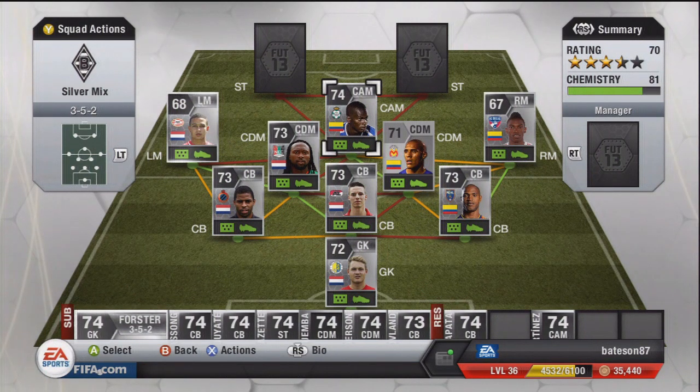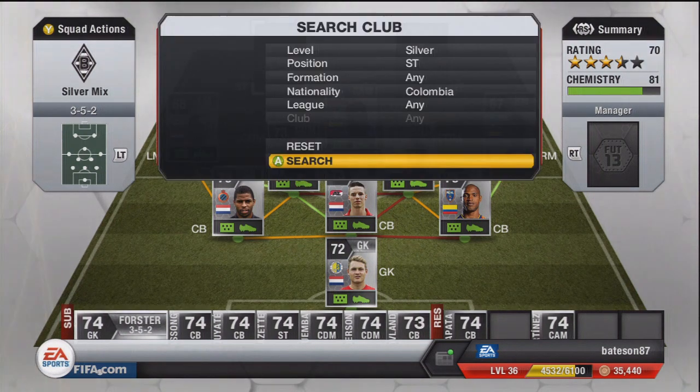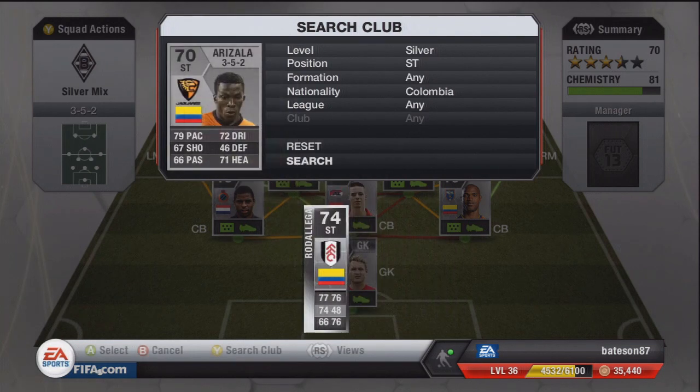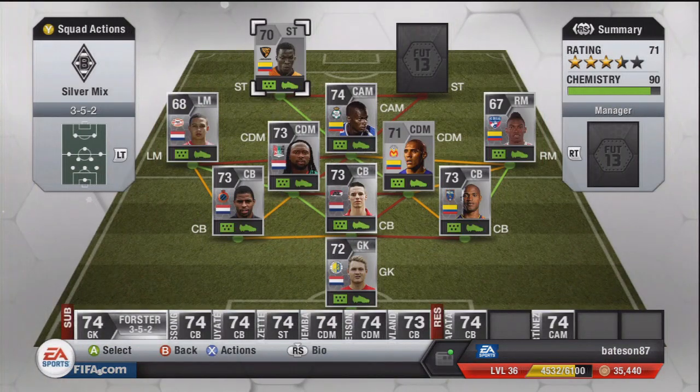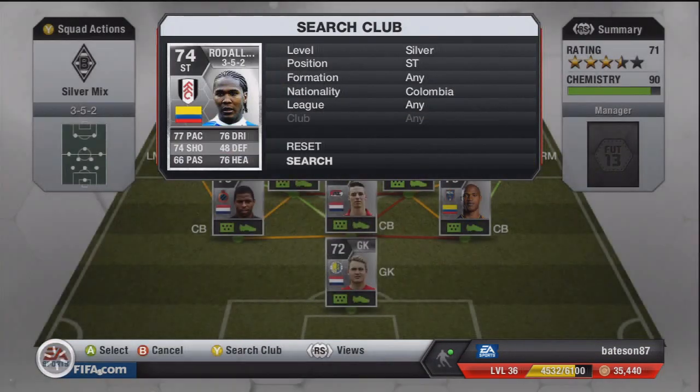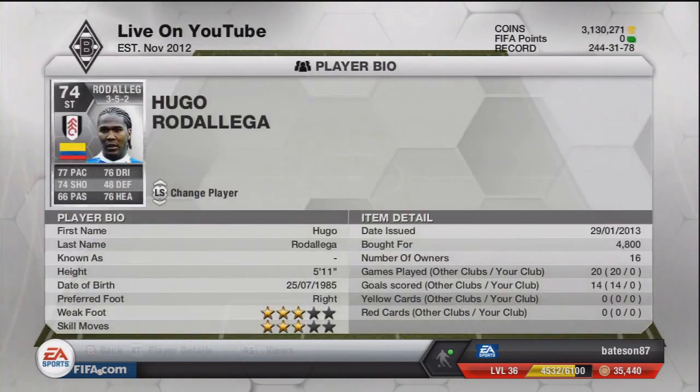The strikers are a bit scarce for Colombians, but we found two. The first is Arizala — 79 pace, 72 dribbling, plays in the Liga MX. He's very underrated: four-star skills, four-star weak foot, six foot tall — a non-rare so you can pick him up quite cheap. We actually had him from a pack opening and threw him in. The other striker is Motherega, who plays for Fulham. He cost us 4.8k — 77 pace, 76 dribbling, 74 shooting — an absolute animal.